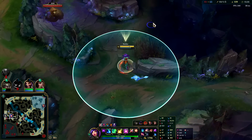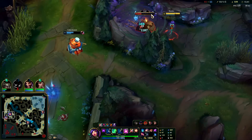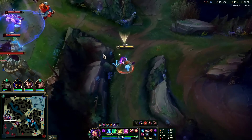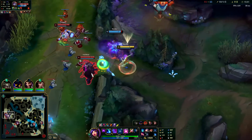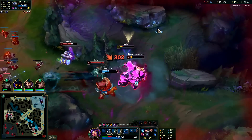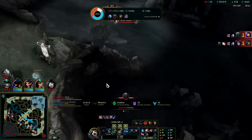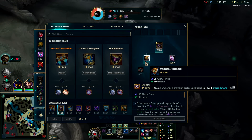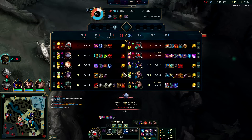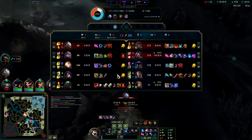Poor Volibear — you got turbo camped. Neeko has 550 base auto-attack range, which is really solid — that's a normal ADC range, not nerfed like 500 or Thresh's 450. W out, auto EQ — missed everything. Oh I'm dead, that's bad. I lost all my Mejai's stacks there.